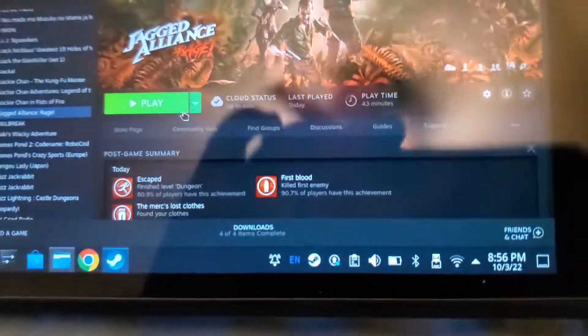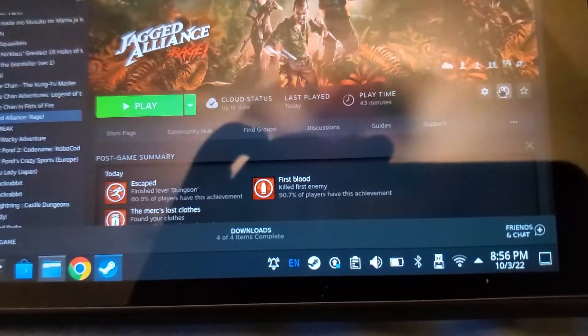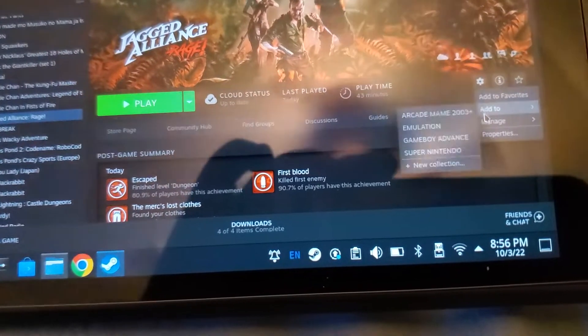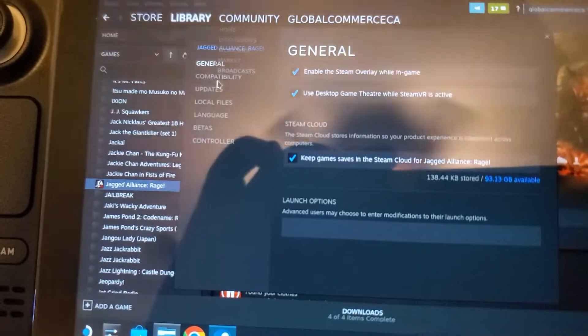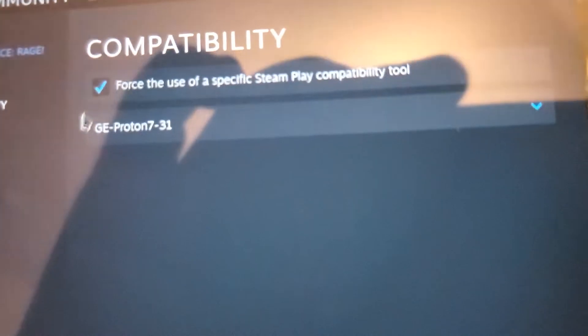There's one more step: you'll want to enable Proton. Go to the gear icon, then Properties, then Compatibility. Check the box and select Proton 7.3 — or you could use Experimental, but 7.3 works fine with this one.